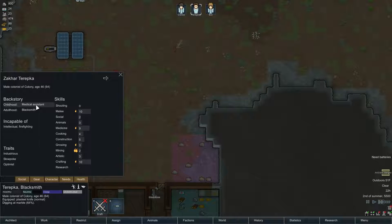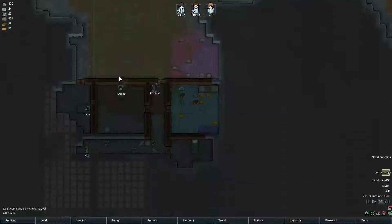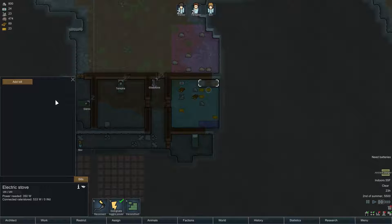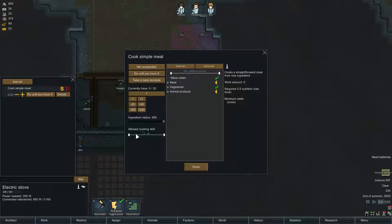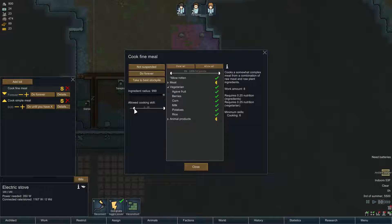These guys are from a planet that was devastated by war, fell into a medieval society, and then they escaped. You were probably from a different planet, Jeff. Cook simple meal until you have 20, but only 4. And just so I don't forget — cook corn, fine meal, 6. Again, don't cook corn.